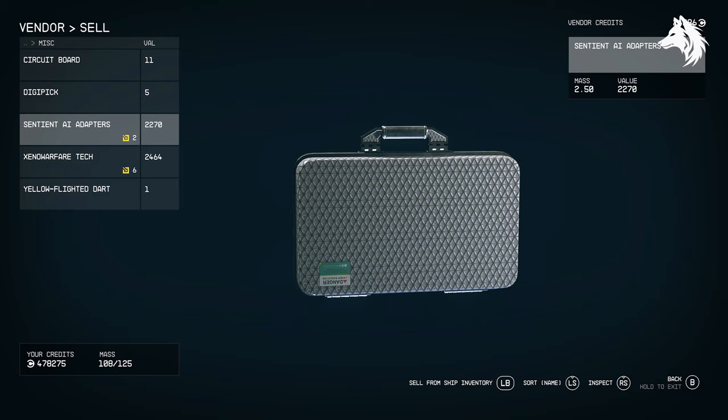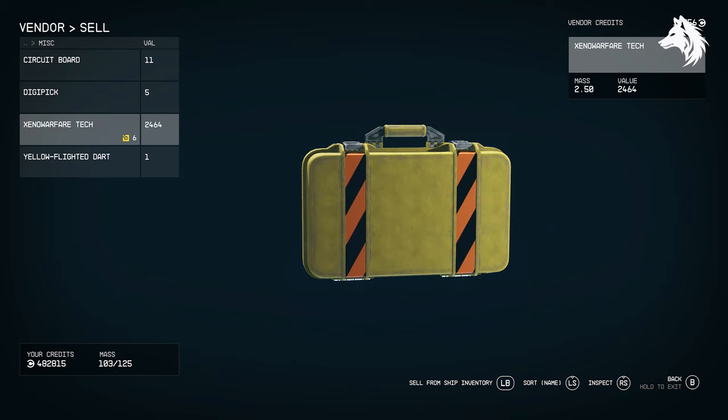So there you have it — you can now become a smuggler very easily, act as a thief, and avoid getting any bounties.